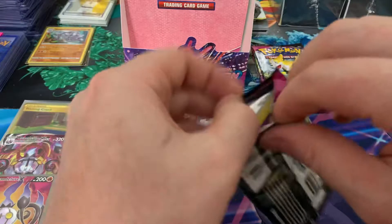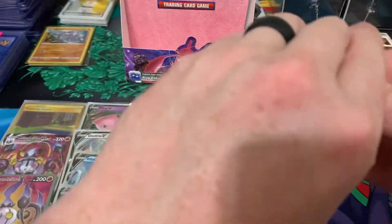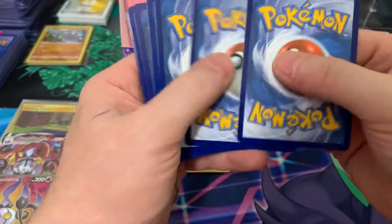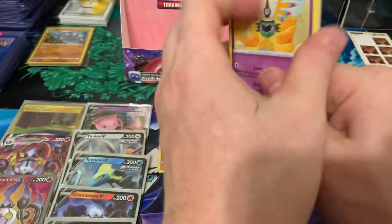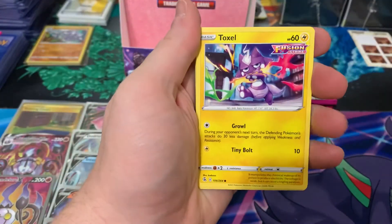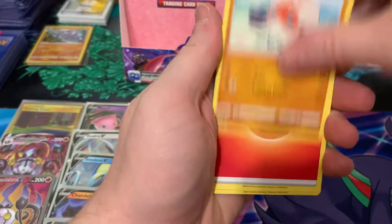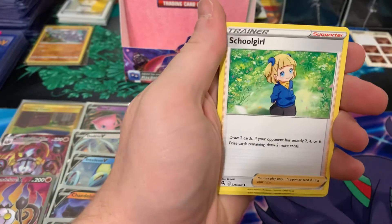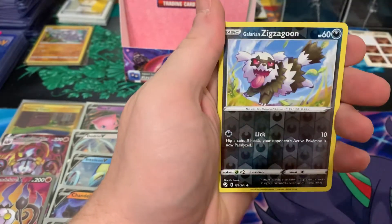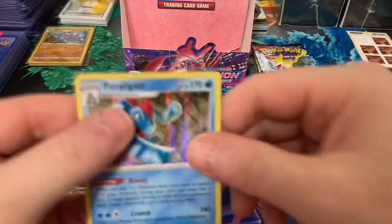Alright. So we got six V's, a full art, a VMAX, and a secret rare. If we can get one more full art or a secret rare, I'd be really happy with this box. But hit-wise, we're pretty much done. Totodile, Buneary, Clobbopus, Energy, Trevenant, Venipede, Schoolgirl, Zigzagoon, and we have a Furret — Alolan Raticate hollow. Four packs left.